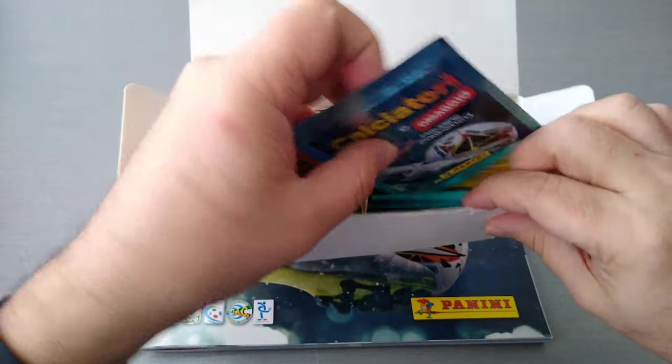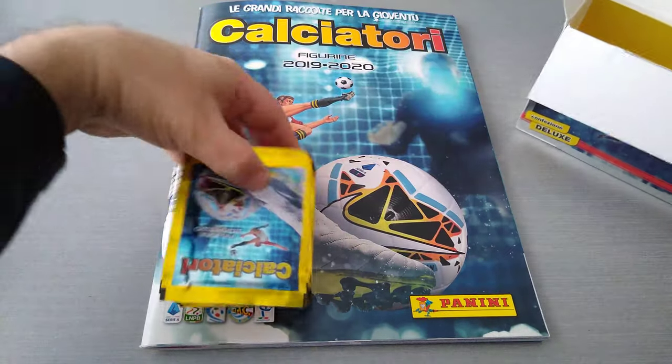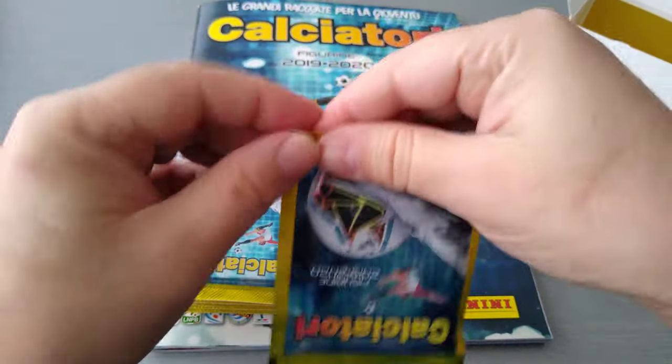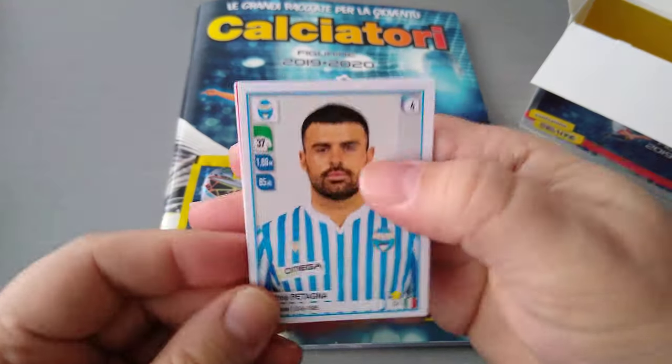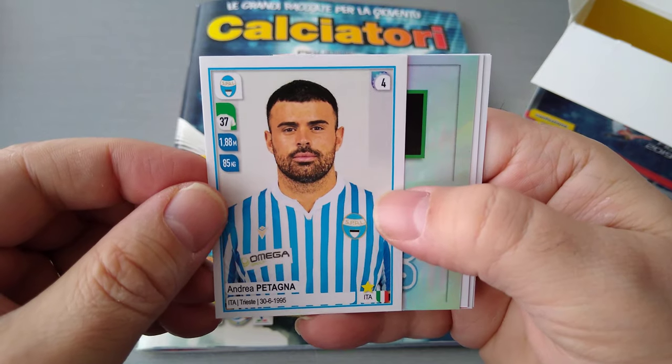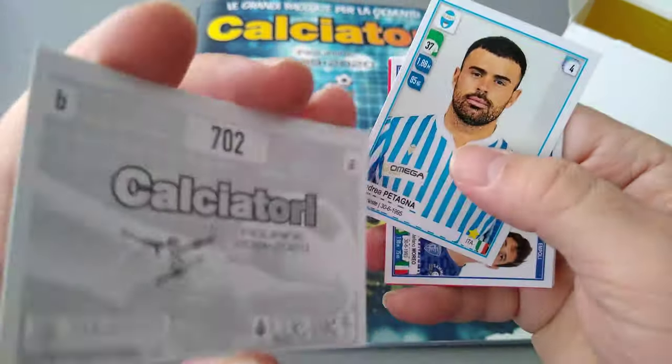We've got 10 promotional packets in here. Let's dig in, let's go from the left, let's see what we're going to pull — six stickers per packet. Here we go. Second division, nice shinies.